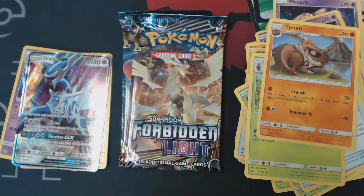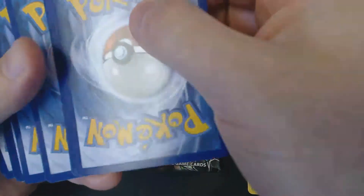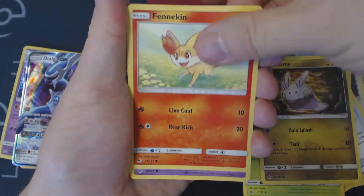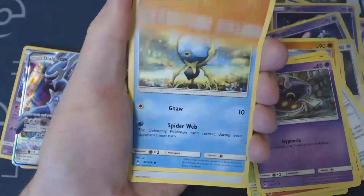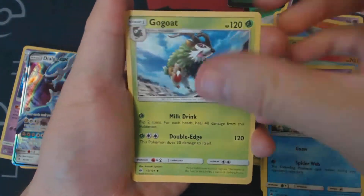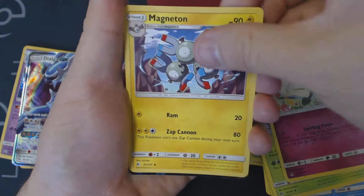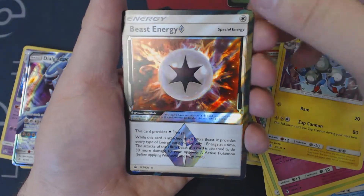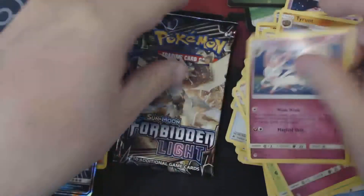Second booster pack. None of the cards you're seeing me open today are available for sale or for trade. I need them to complete my set, and I cannot complete the set if I'm constantly trading them away. Here we have Goomy, Fennekin, Inkay, Pancham, Dewpider, Psychic Energy, Gogoat, Floette, Magneton, Beast Energy Prism Star, and a Sylveon.